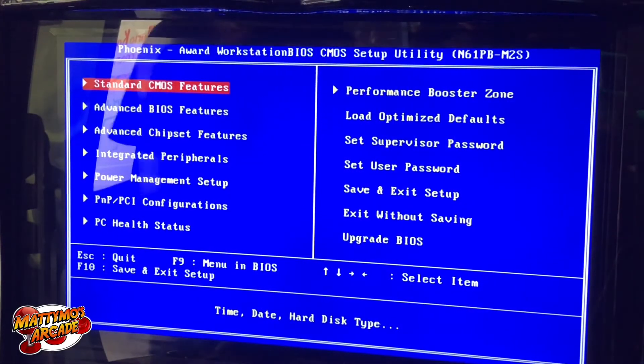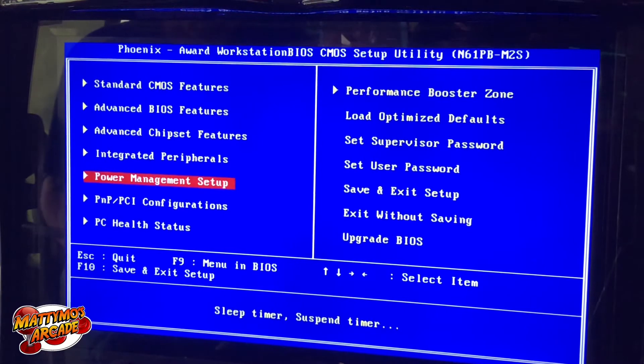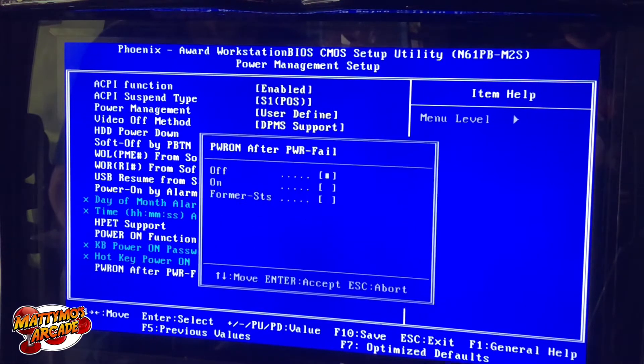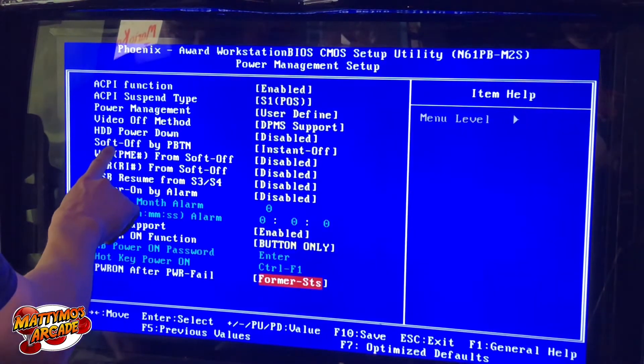Things went just like I thought. I booted it up holding the Delete key and went right to the BIOS menu. Now we want to go down to power management, then power on by alarm, power on function, and power on after power fail — that's what we want. It says off. Hit Enter, and we want that to go to former state. Now we want to save with F10. Make sure there's nothing else we want — fingers crossed.